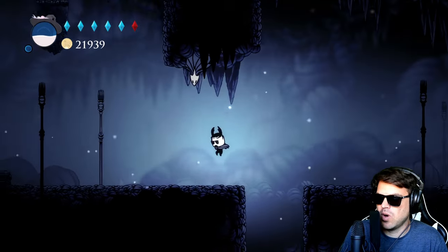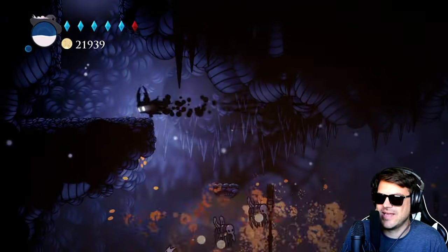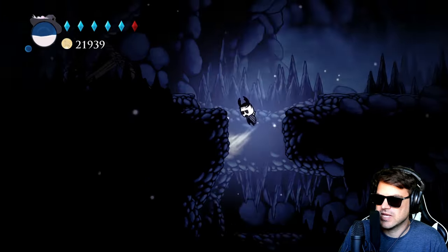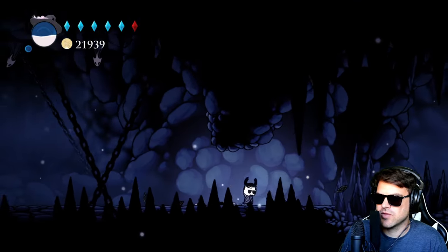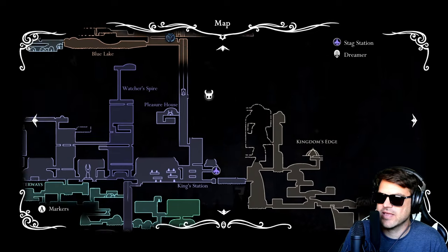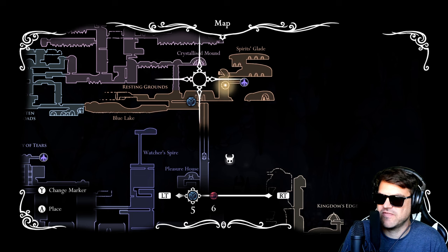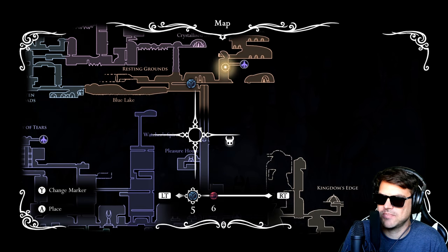Don't forget any breakable walls - I'll let you go find the secrets. Right here there's a breakable wall to go back the other way, so that makes it faster. If you go through here through the elevator, you can now go backwards a little bit faster, which is nice. So you can use this stag station and drop down.